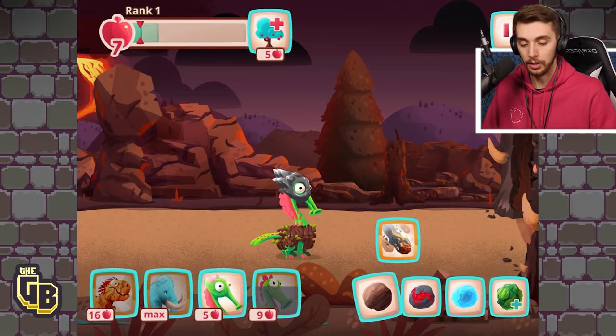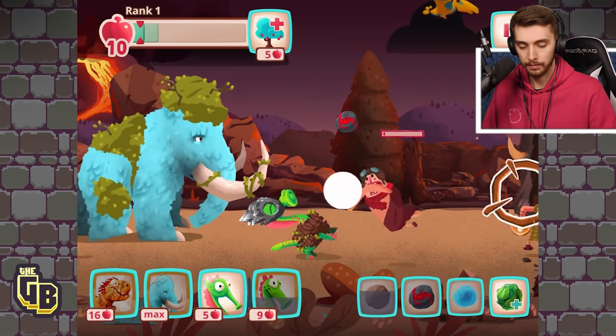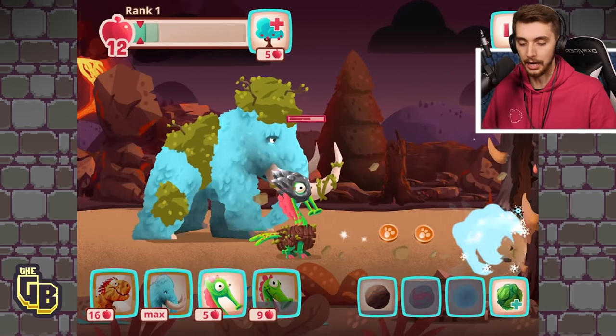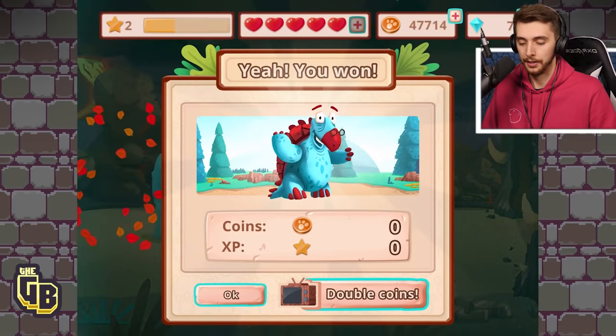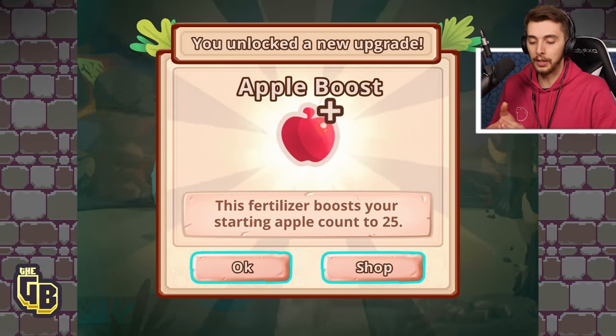I just got a meteor — is that new? I can't pick it up, why can't I pick it up? Do I have to hit it? I didn't get it, that's annoying. I bet that was a superpower and it wouldn't let me click it.